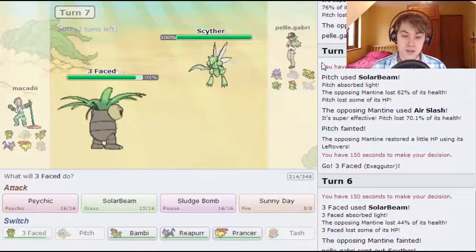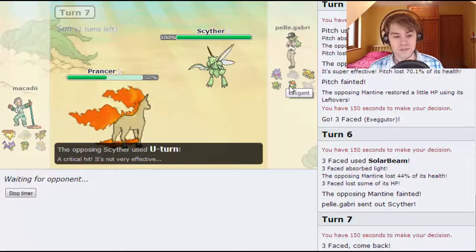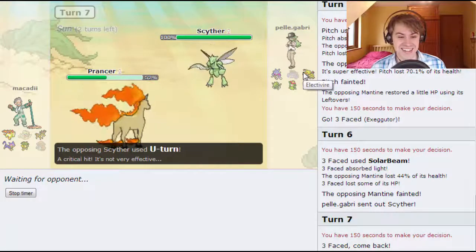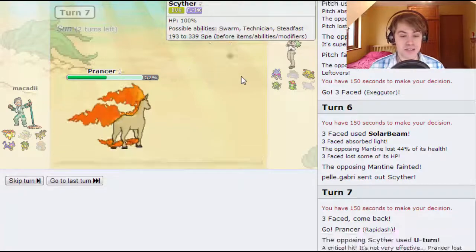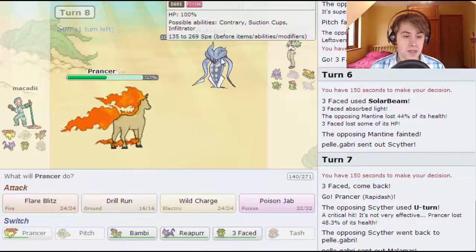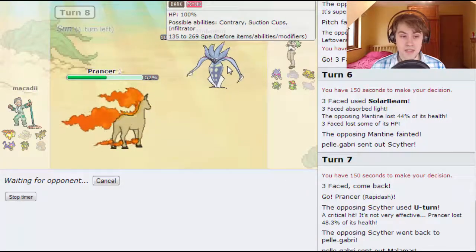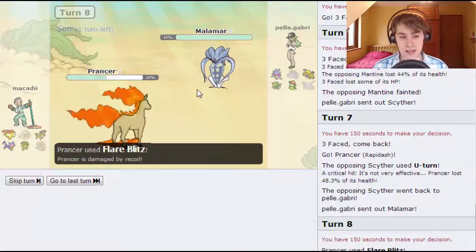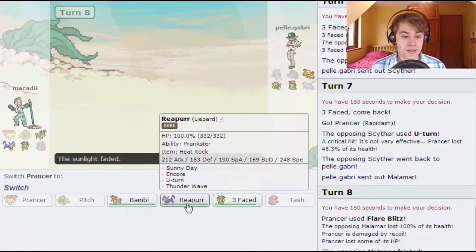He does go out into Cypher so I'm going to have to go out into Prancer. He goes straight for the U-turn, I get a crit and he gets a crit. There's a helicopter overhead, I do apologize. He goes out into Malamar. I'd quite like to get as much damage off as possible and if it's Scarfed I should be able to take a Superpower from it, so I'm going to go for Flare Blitz — a sun-boosted Life Orb Flare Blitz should take this thing out, and it does. I get taken out pretty much from the recoil and the Life Orb though, which is a bit unfortunate.